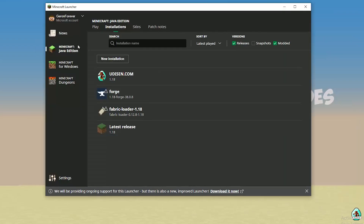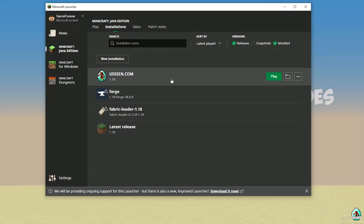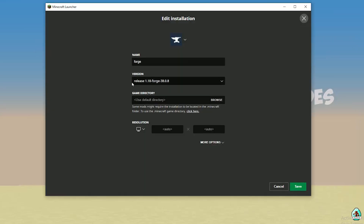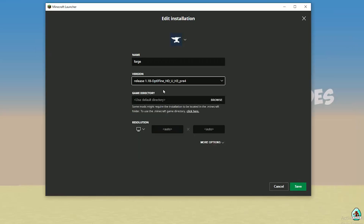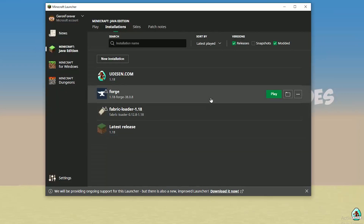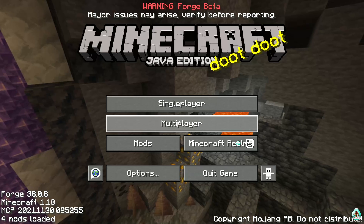Open Minecraft Launcher, go into Java Edition, then Installation. Find Forge 1.18. Double-click and verify the right version of Forge is shown — for Minecraft 1.18 you must see Release 1.18 Forge; for 1.18.2, Release 1.18.2 Forge, and so on. Press Play. In the mods list, you should see Collective and 3Harvester.